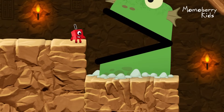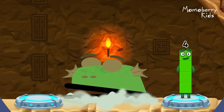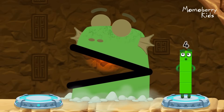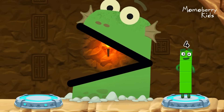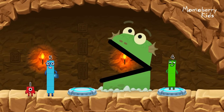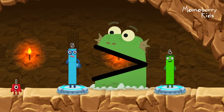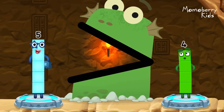B-Blockzilla! Find a bigger number. B-Blockzilla — me like bigger numbers! Choose 1 and 5 — you cracked it! 5 is greater than 4.